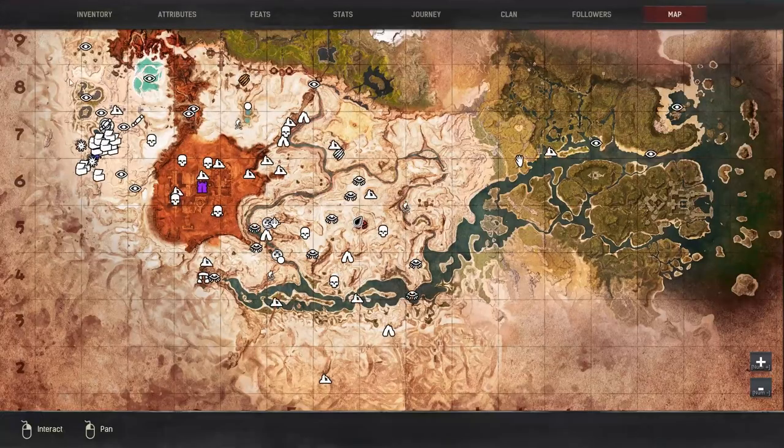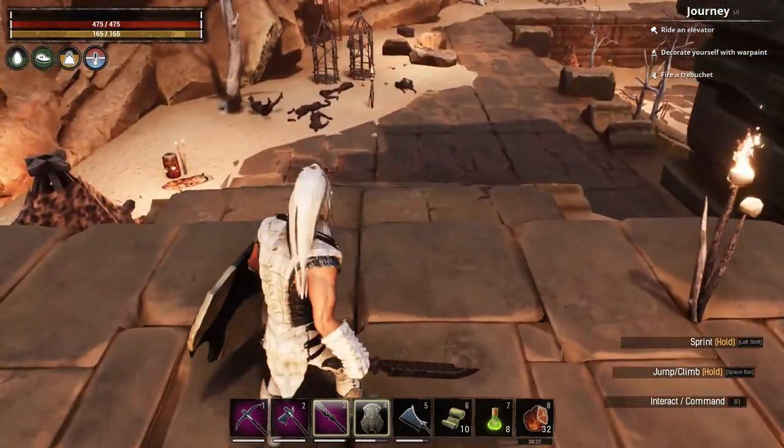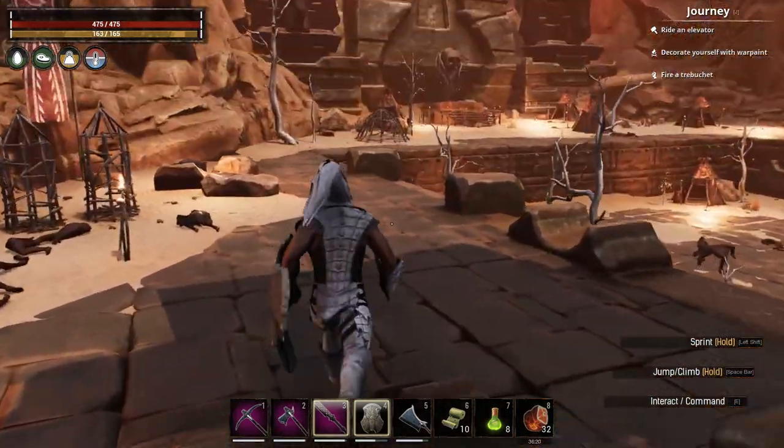If you also go down to Sulker's End — the big Defari camp before the Dregs, down at the bottom west end of New River — there are chests down there that have it, but I think you actually get more from just clearing out this place.